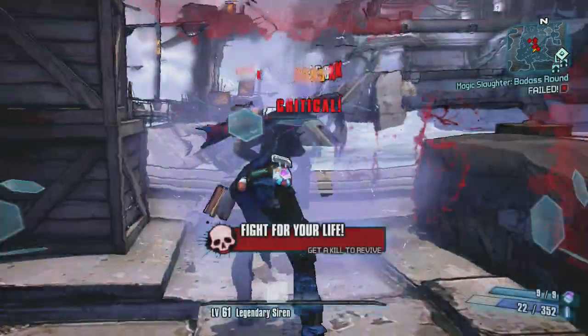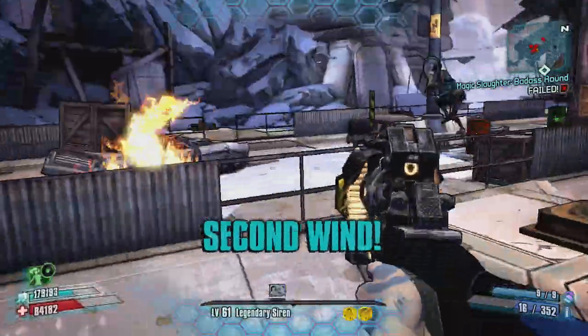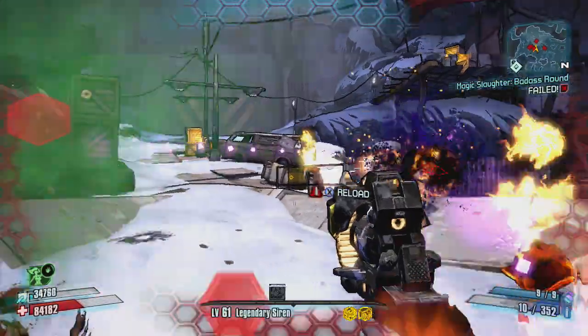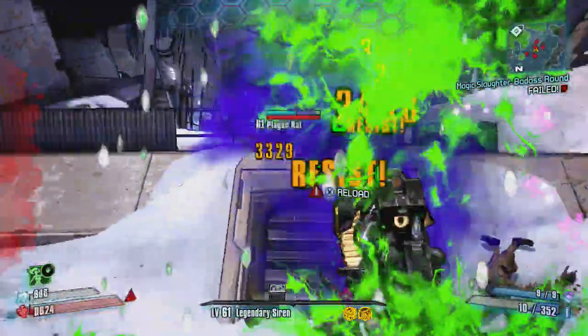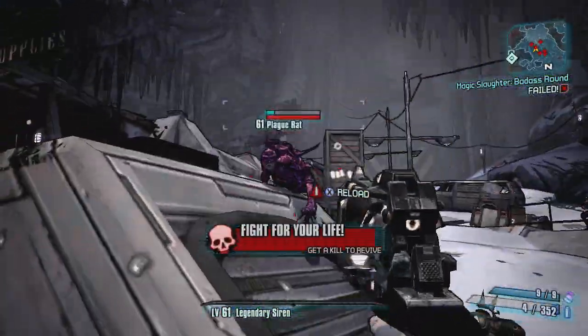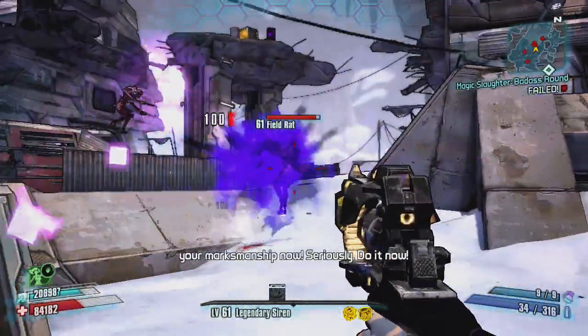I wonder if we can deflect bullets when I'm on the ground. I'll just kill that guy. So you can really just kill enemies without even shooting — the better option for this might be the Psycho, because they're pretty slagged here.